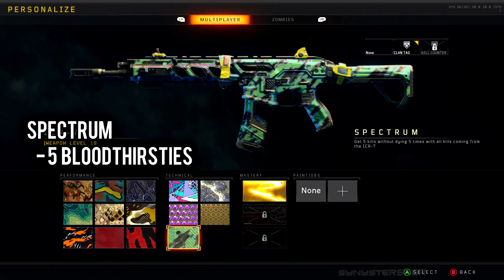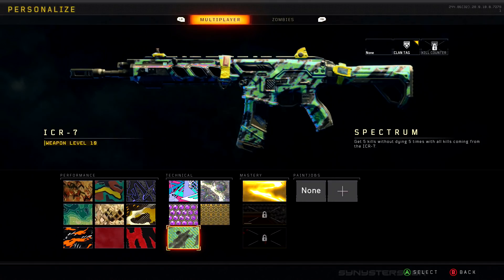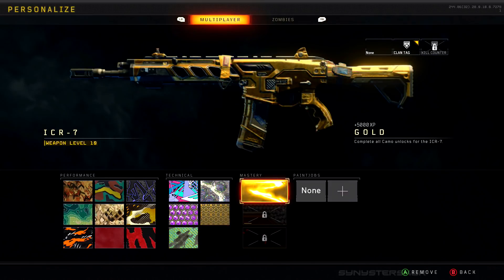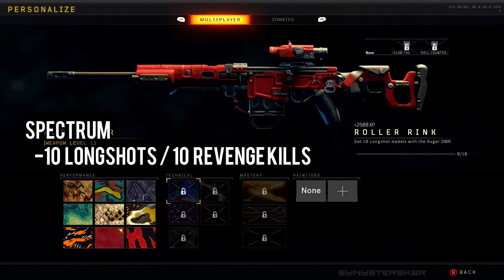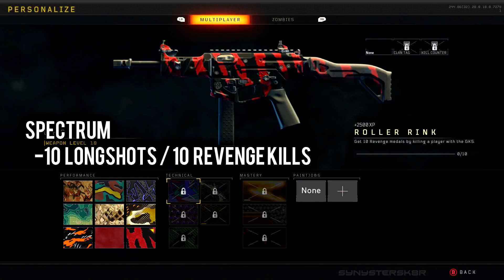For Spectrum you need five bloodthirsties. Those challenges apply to assault rifles, submachine guns, LMGs, sniper rifles, shotguns, pistols, and tactical rifles. For the Roller Rink camo, you have to get 10 long shots for assault rifles, sniper rifles, and tactical rifles.